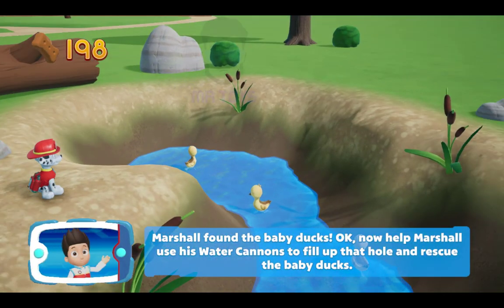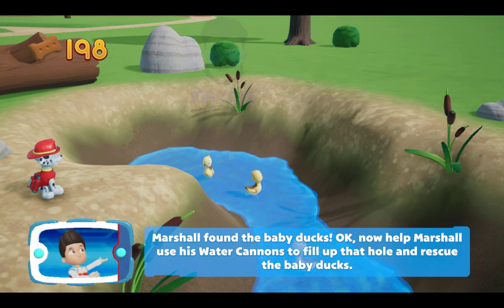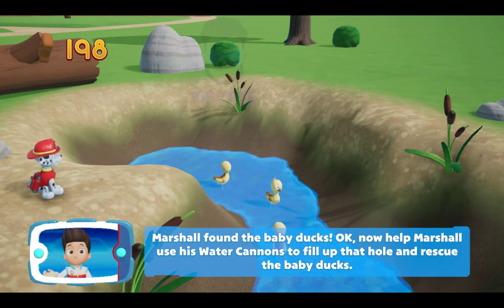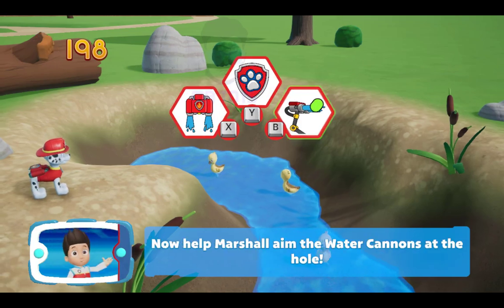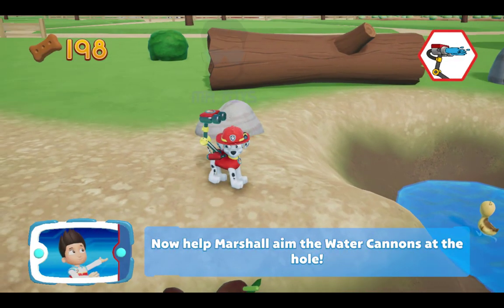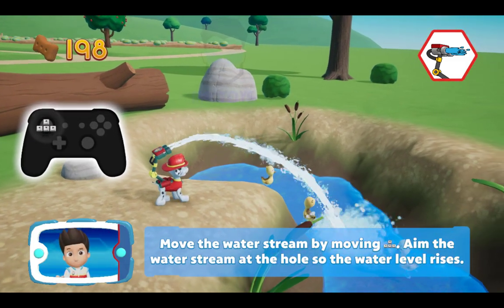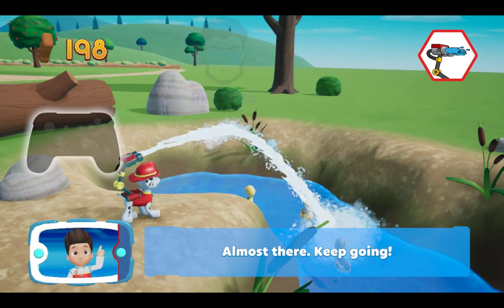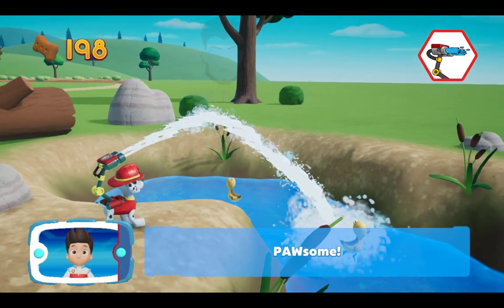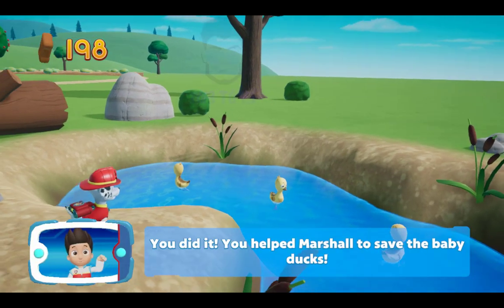Marshall found the baby ducks! Now help Marshall use his water cannons to fill up that hole and rescue the baby ducks. Turn the water cannons on by pressing the button. Now help Marshall aim the water cannons at the hole. Move the water stream by moving the left stick. Aim the water stream at the hole so the water level rises. Almost there! Keep going! Awesome! You did it!